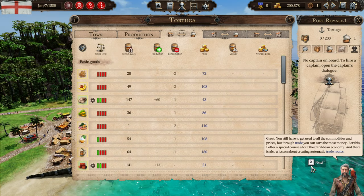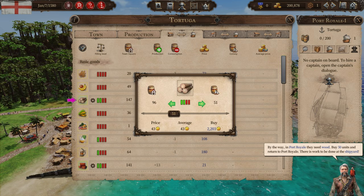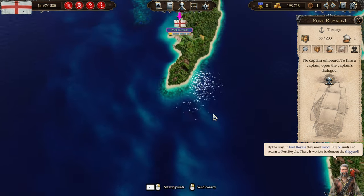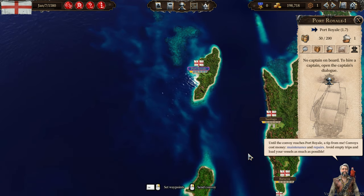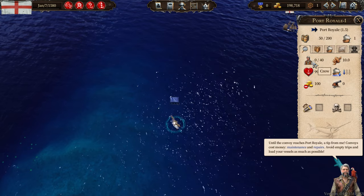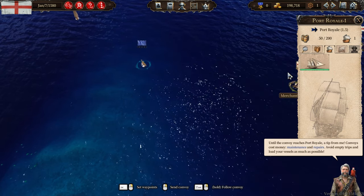You still have to get used to all the commodities and prices, but through trade you can earn the most money. I offer a special course about the Caribbean economy, and there is also a lesson about creating automatic trade routes. By the way, in Port Royale they need wood — buy 50 units and return to Port Royale, there is work to be done at the shipyard. Convoys cost money — maintenance and repairs. Avoid empty trips and load your vessels as much as possible.